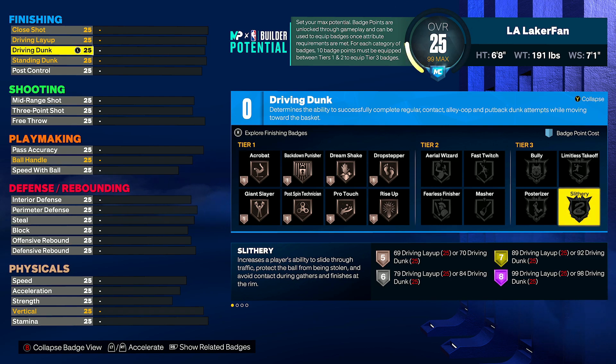To start us off, I have our honorable mentions. There are going to be three that I have to talk about, and they're all finishing. First and foremost, it's going to be Slithery. I think this one is allowing people to slide into dunks and stuff like that with their X button way more often than it should be. And if we're being completely honest, this is way better than Posterizer — it's actually probably the best finishing badge in the game.